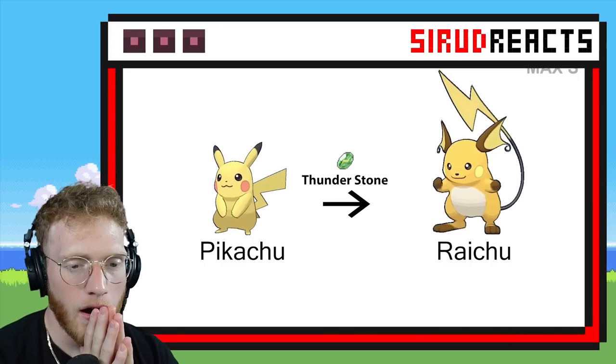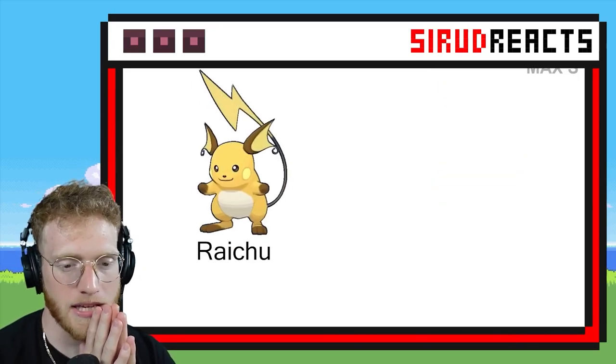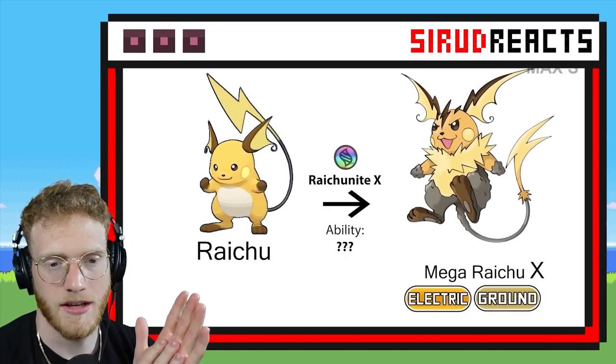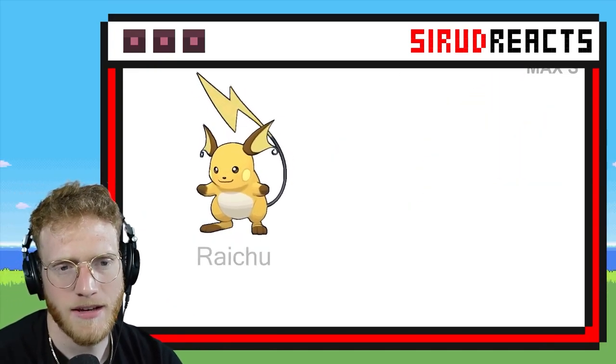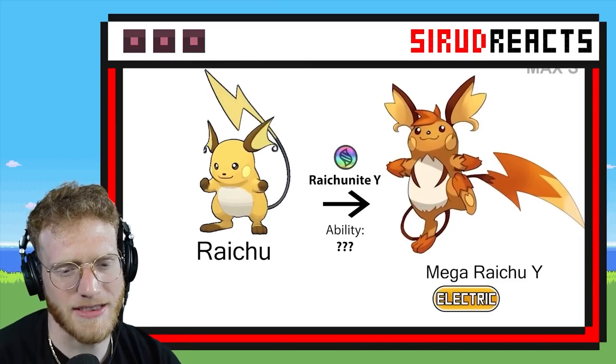Mega Raichu! Come on, please be cool. I want it to be Fighting for some reason. Electric Ground — it kind of looks like Diggersby. The feet look like Diggersby. I don't know if I really like that one.